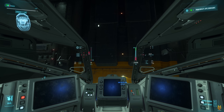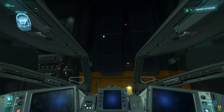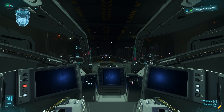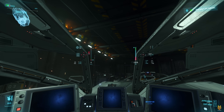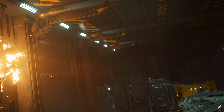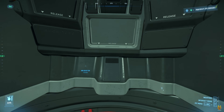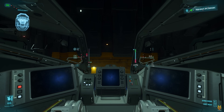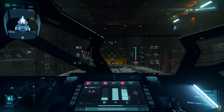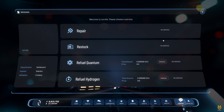We can only arm four missiles at a time, but you have eight on each side. The angle for these missiles is 360 degrees — let's fire four missiles. All right, missiles empty. Let's see how much damage that does. We cannot rearm at the missile turret; let's go to the pilot seat. Still no service — I cannot rearm these missiles. I cannot restock these missiles.